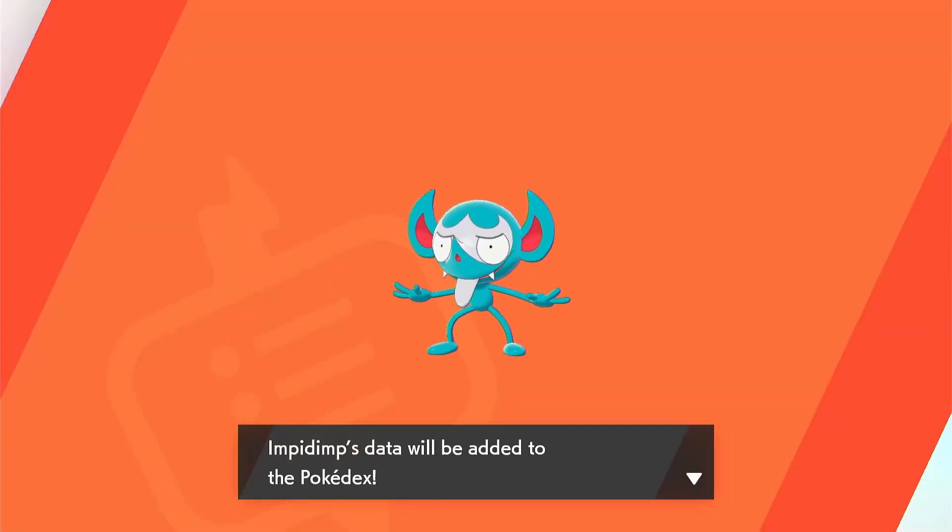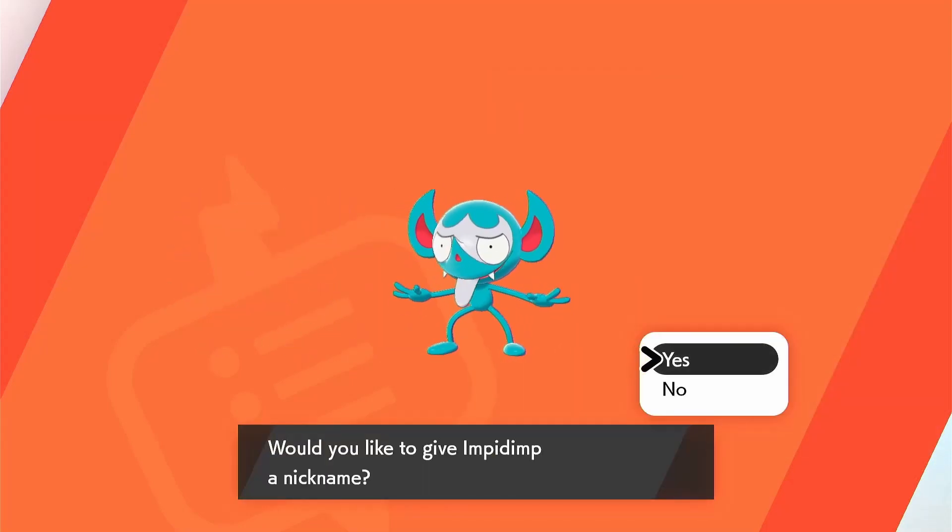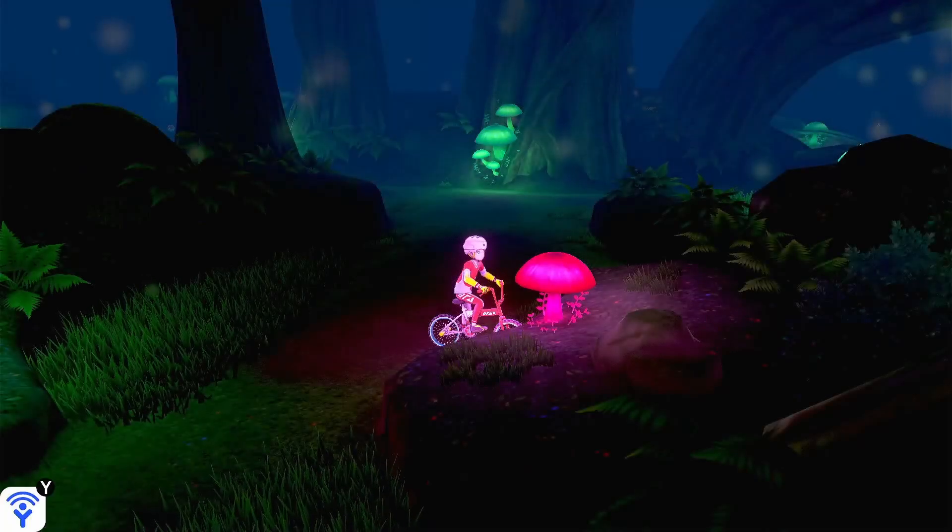Let's see the Pokédex entry — there we go, a little screenshot of that. 'Sneaks into people's homes stealing things and feasting on the negative energy of the frustrated occupant.' It's a mischievous one.